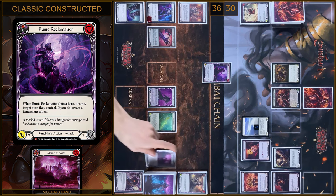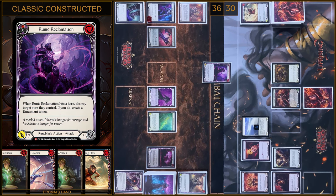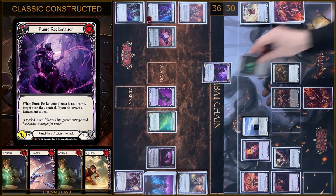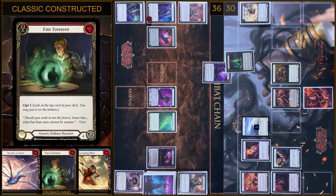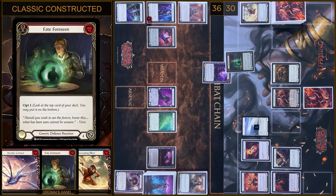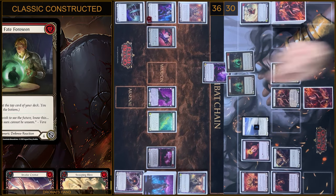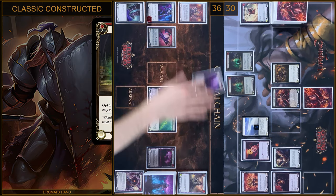I will play Runic Reclamation, pay 3 — 7 damage. I have no block, no reactions. I'm gonna play Fate — let's move it to the bottom. Any reactions? No. I'm gonna play 1 more. Let's end that up. That's all.